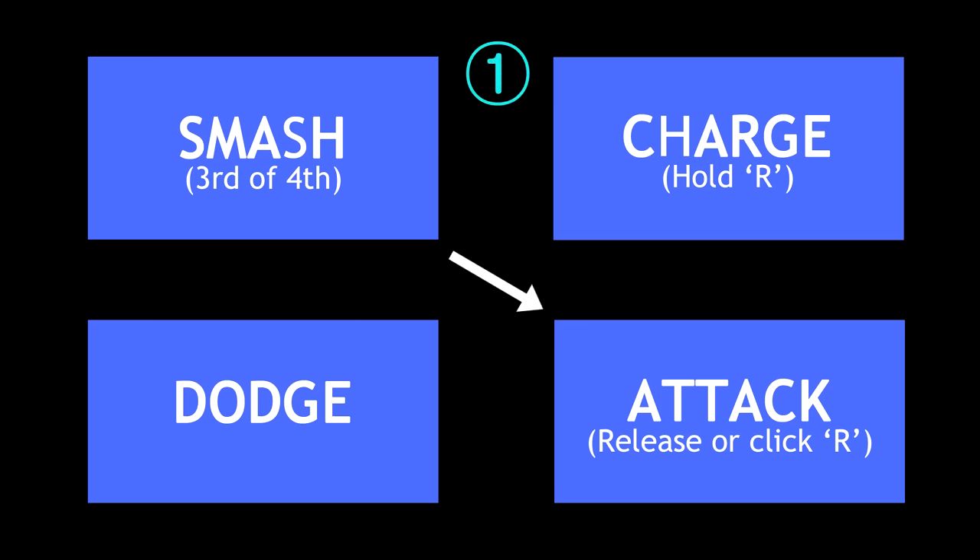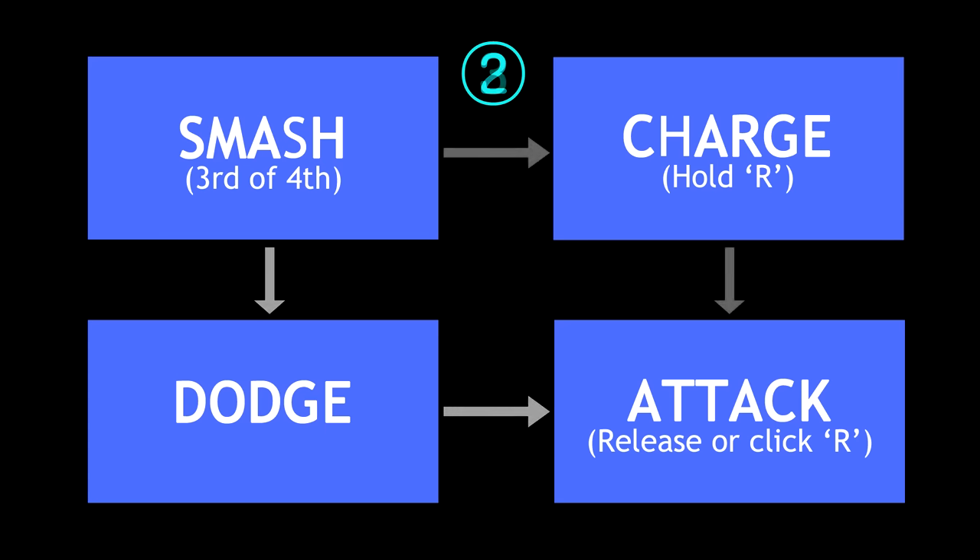If you insert Dodge between them, the flow will be changed like this. If you don't do the additional attack directly but use Charge, the flow will be changed like this. Then we meet a Forked Road. In this situation, you can choose the position of insertion of Dodge. If you use Dodge before charging, the flow will be changed like this. But if you use Charge first, the flow will be changed like this.